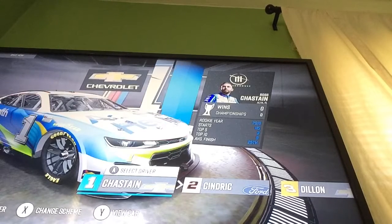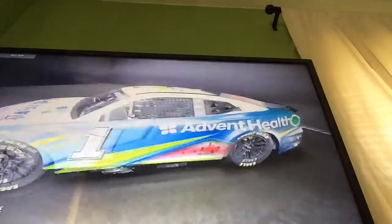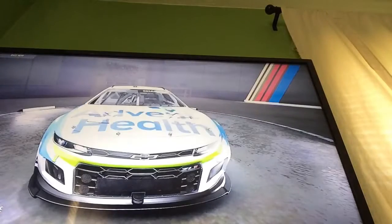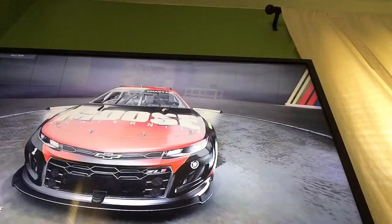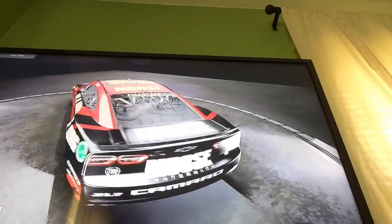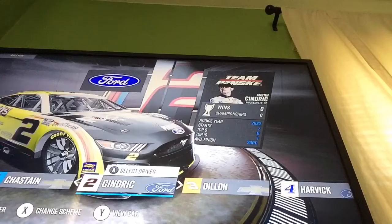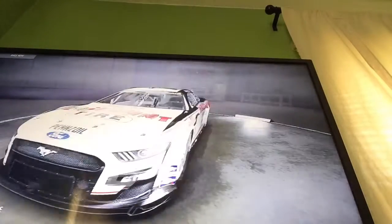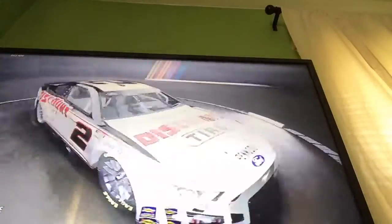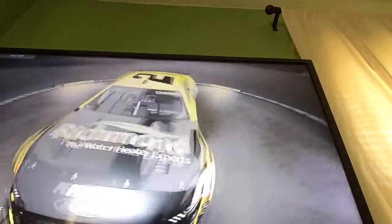First off we have Ross Chastain's AdventHealth car. I really like how you can spin the camera now and have it slowly spinning for you. And then Ross Chastain's Moose car. This car is a really fancy one. And then Austin Cindric's Discount Tire car, which was actually my first ever Next Gen car.